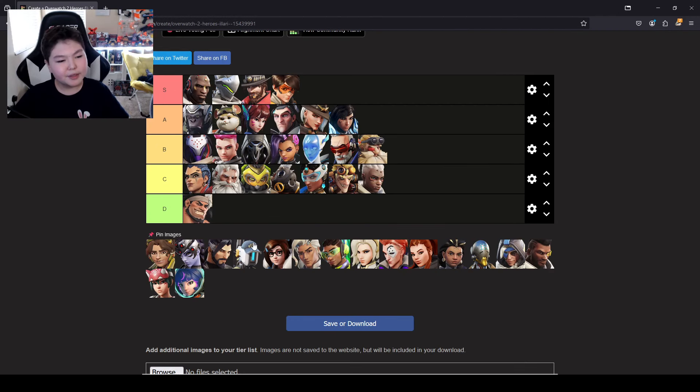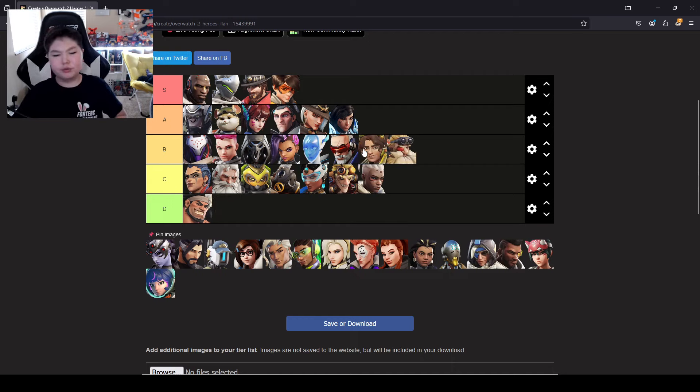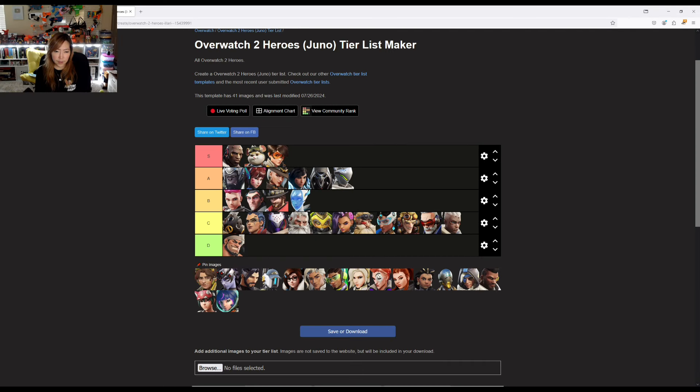Venture. I've played some Venture lately. She's fun to play frontline. Venture is kind of like Mei in that she can take cover and is hard to kill on the enemy team, so you have to be somewhat sneaky. I'll put her in front of Torb in B.